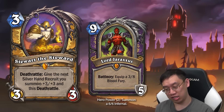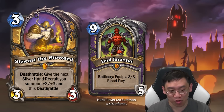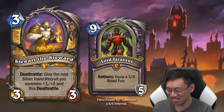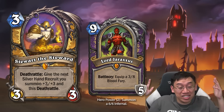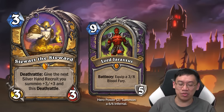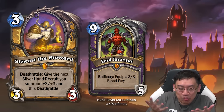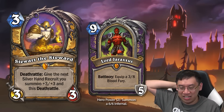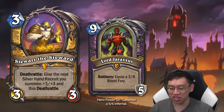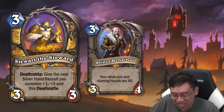Back in my day I had to pay nine mana and skip my turn to play Jaraxxus, then use my hero power to get a 6/6. Now you play three mana, use your hero power, summon a 4/4 — for essentially zero cards and two mana. This is insane. You don't even have to be playing a control deck — just play Steward the Steward in any Paladin deck ever.